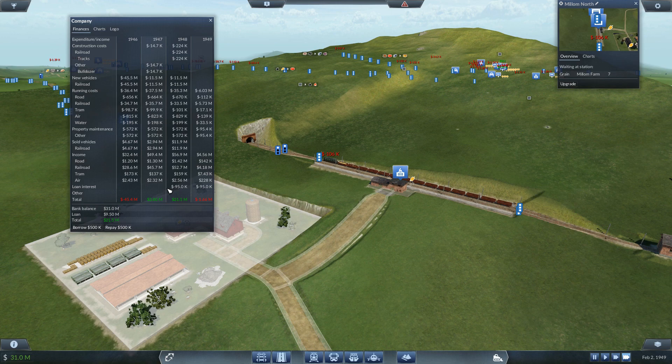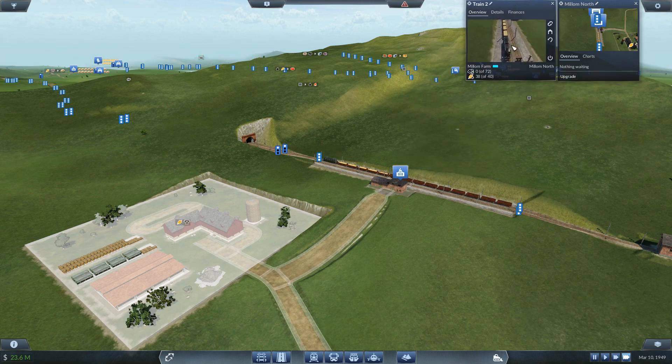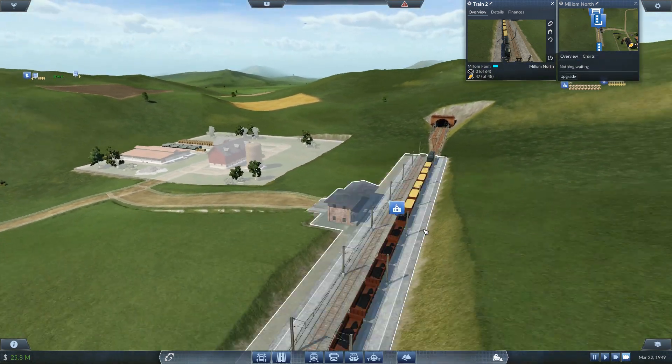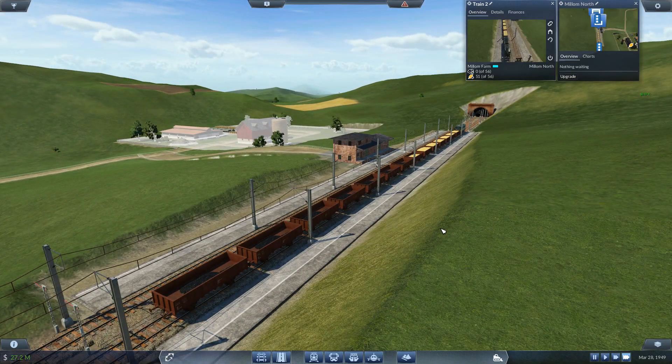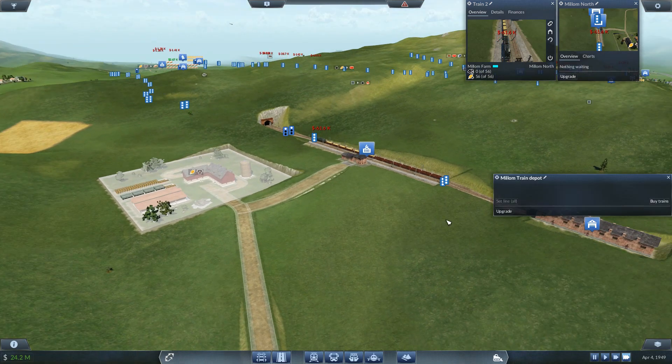Whilst we've been messing around with the track and putting this new train in, the money has sorted itself out, so I'm just going to put that back to having no loan - I just needed to do that temporarily. Sometimes you just spend a lot of money and need to borrow a bit quickly. We've got lots of grain going in now. If we open up the train we can see we're up to 40 items already - the train's actually filling up quite nicely.